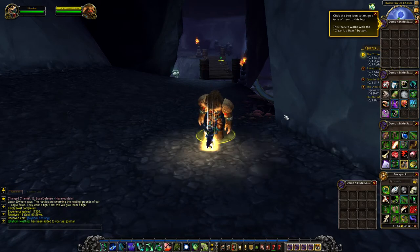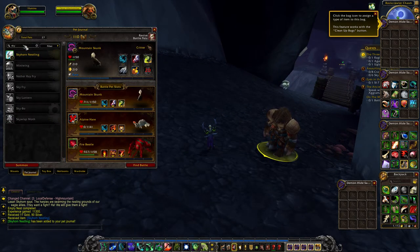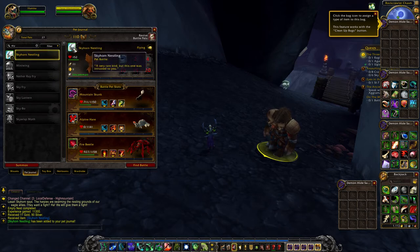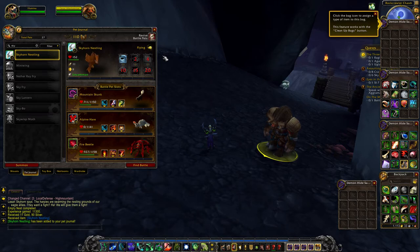I'm just going to learn that one and let's go in and have a look at him. Skyhorn — he's just green. He's just an uncommon one, so you'll actually have to use a stone on him to get him to blue quality.